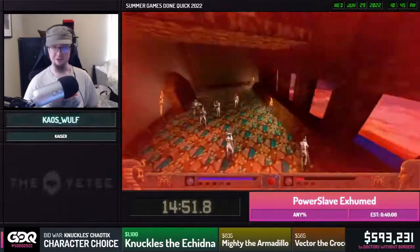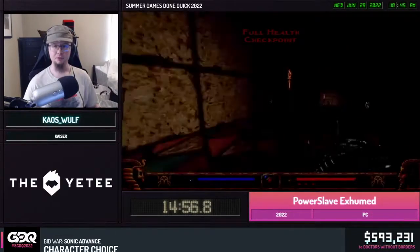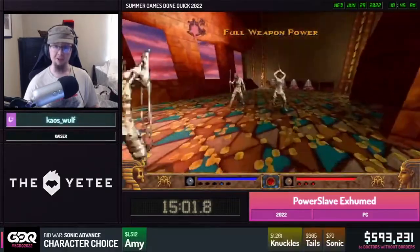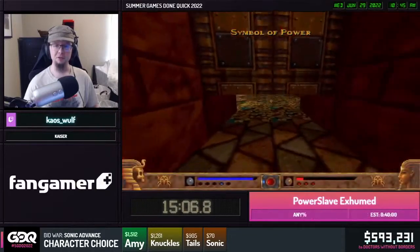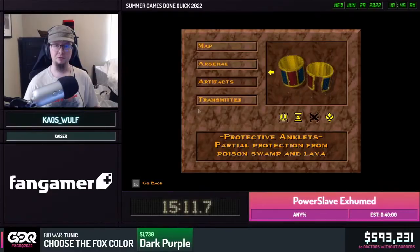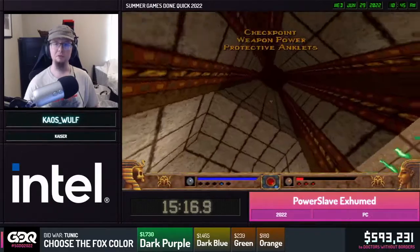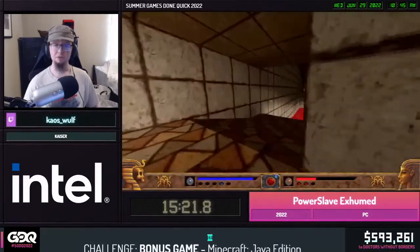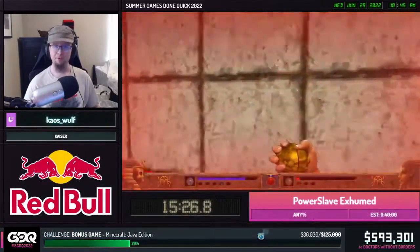This level introduces the Bastet, named after the Egyptian cat goddess. They like to turn you into their personal scratching post. On harder difficulties they'll kill you within seconds if they gang up on you. I always compare them to Chaingunners in Doom — they kill you fast but only in melee range. They can also be annoying because they teleport out and you have to play a waiting game for them to spawn back in.